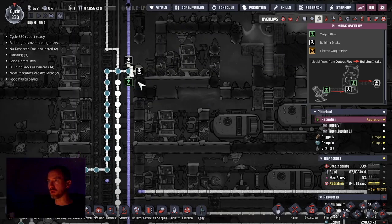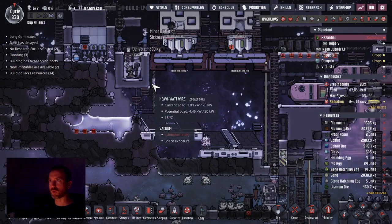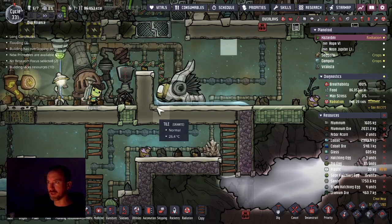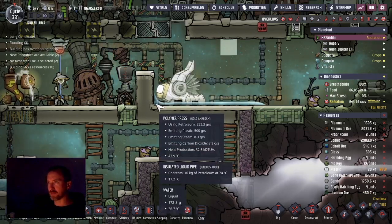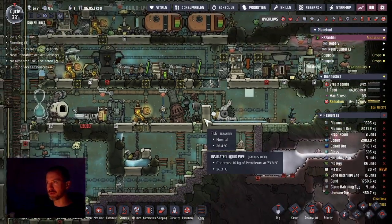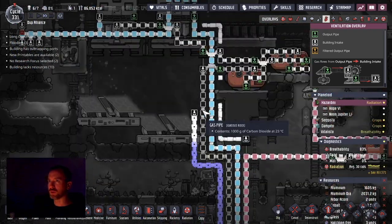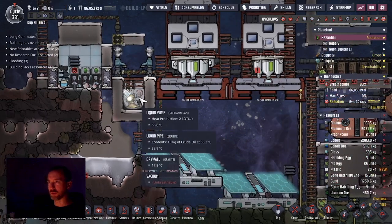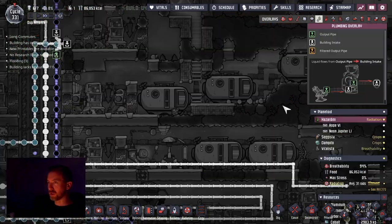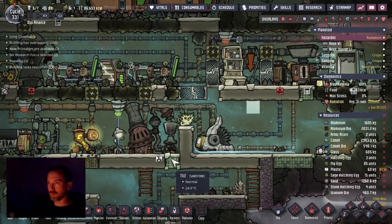Now that I have crude oil on the way and will eventually be getting plastic, we can turn our attention towards the deep freeze system. Here's the polymer press — the first pieces of plastic have been produced next to it. I can use that to build various things including steam turbines. I can see carbon dioxide escaping and going out into space, and more crude oil being dropped off to be processed into more plastic.